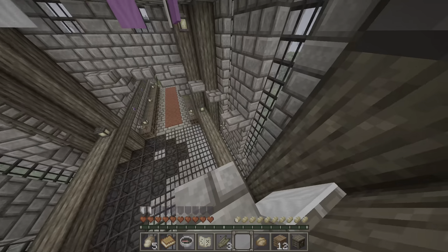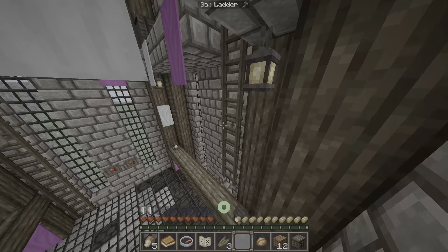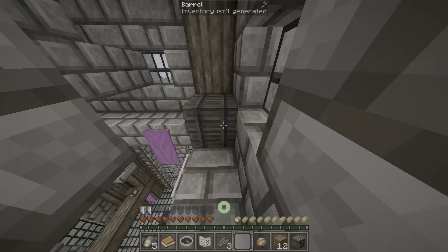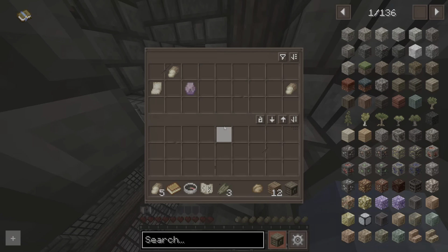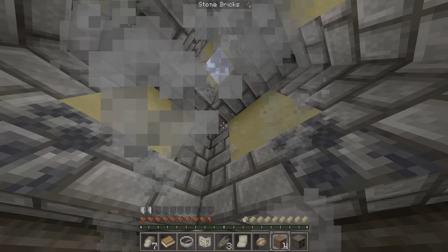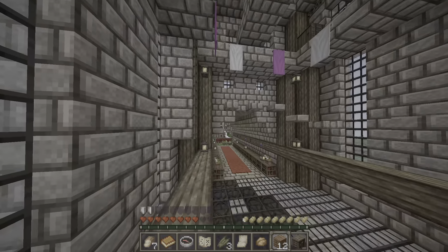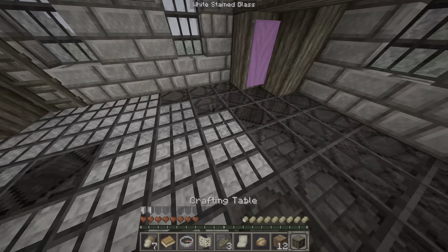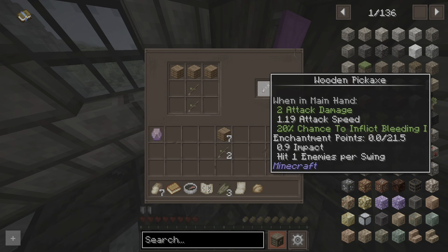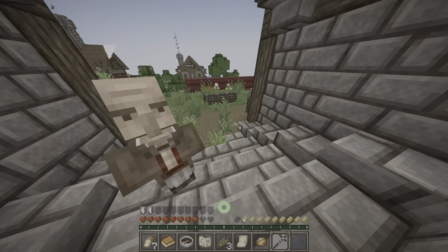It looks like you parkour to get to the other ladders. I don't know if I'm good at parkour in this game. I made it! There's a barrel, a geometric gem, some paper, bread. I'll just break all these planks. I made it back down safely. Let's put my crafting table right here - I have a pickaxe now. I'm gonna go get some stone to make better pickaxes and better loot.